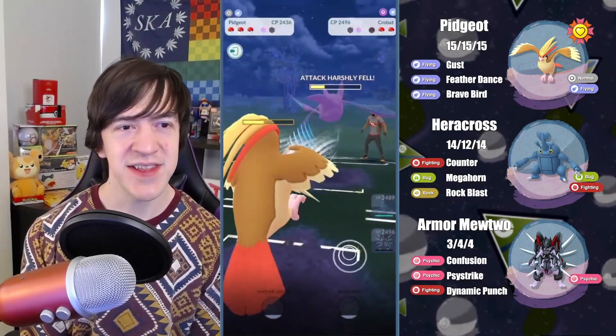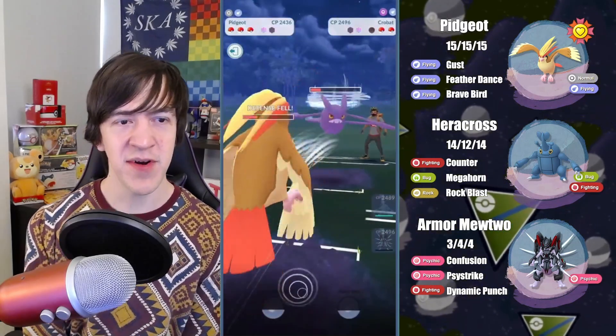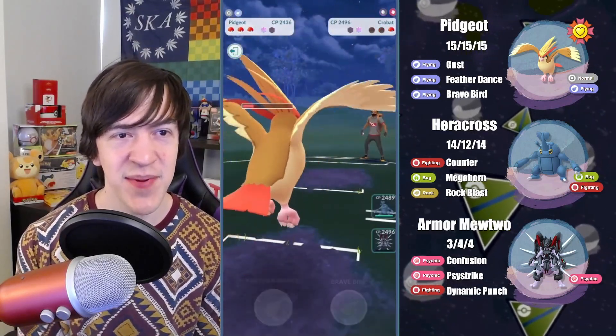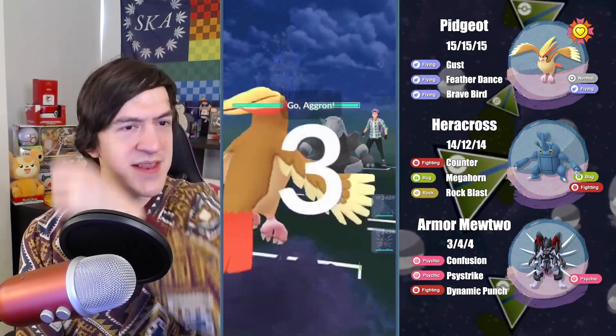This is a really interesting battle. It could have gone really bad if we had to line Heracross up with their Crobat. But fortunately for us, they end up having a Crobat in the back line, and Pidgeot is a great matchup for Crobat because all Crobat can really do is throw Poison Fangs and farm down with Air Slash. Using Feather Dance essentially negates the Poison Fang. Our opponent is just going to top left here, and we win that battle as well.